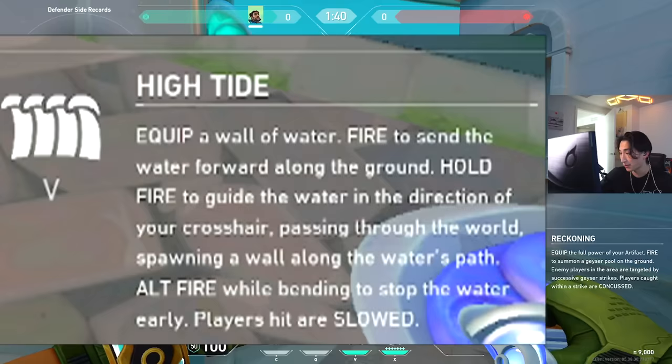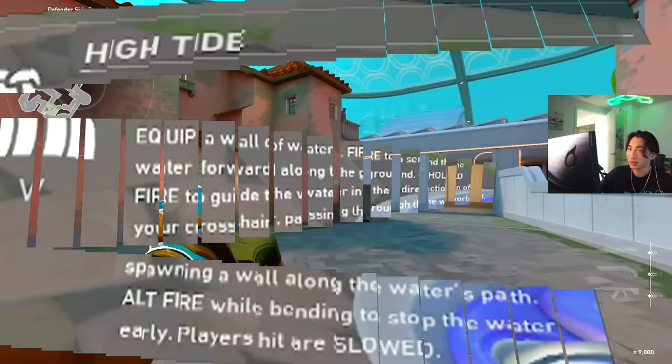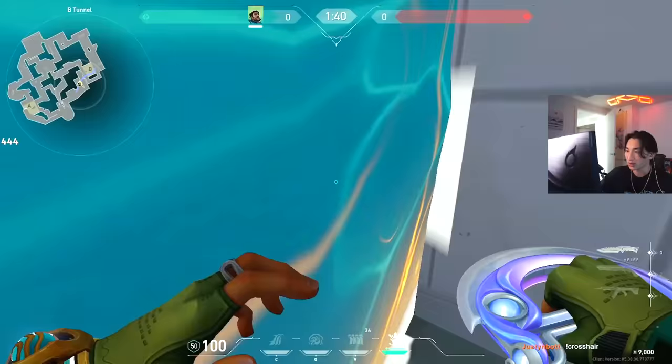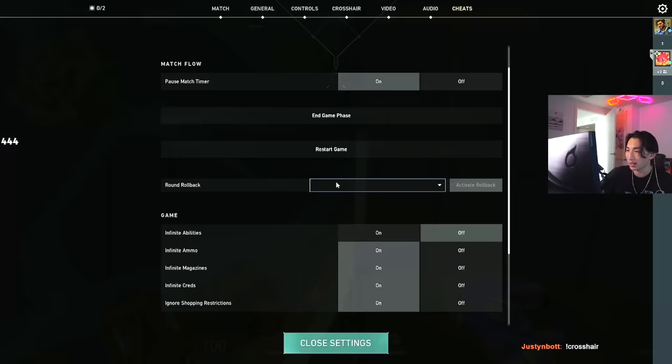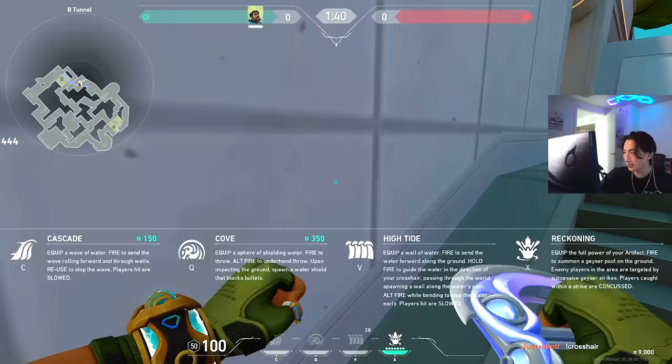Now we have High Tide, his signature ability: equip a wall of water, fire to send the water forward along the ground, hold fire to guide it in the direction of your crosshair, passing through the world and spawning a wall along the path. Right-click to stop it early. Players hit are slowed, though not as much as from Cascade.